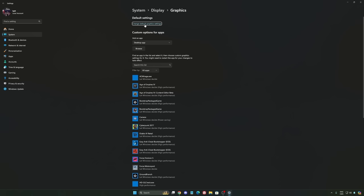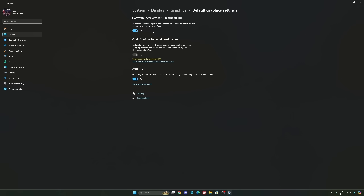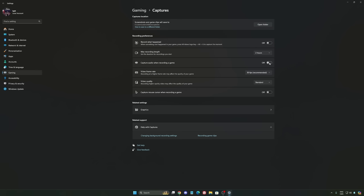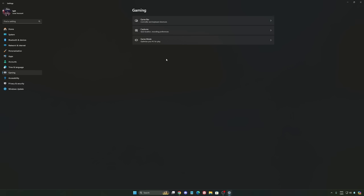After that, we're going to go to Graphics. We're going to change the default graphics settings. Make sure that your hardware accelerated GPU scheduling is set to on — super important. Then we're going to go back to gaming, then Capture. Make sure that everything is deactivated. You want to save all your resources.